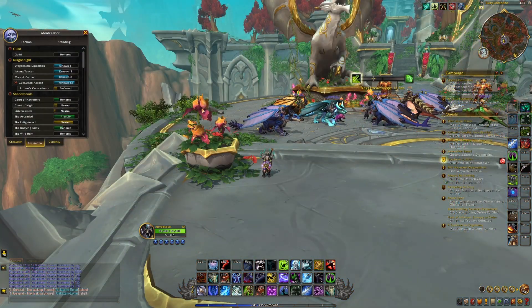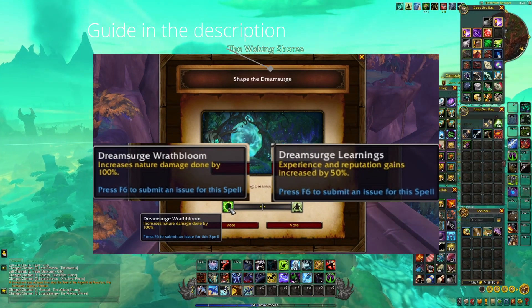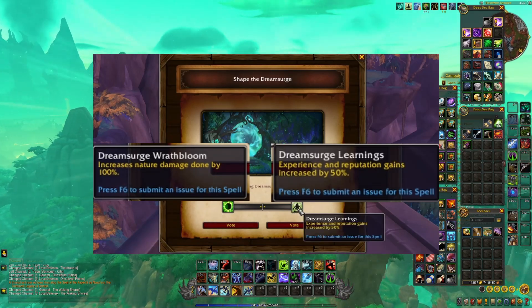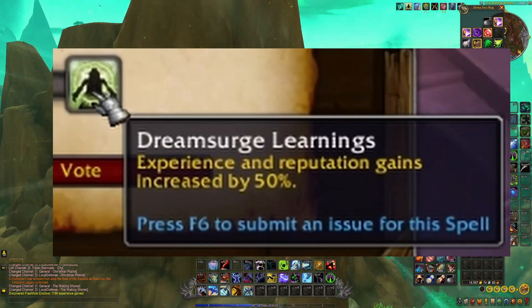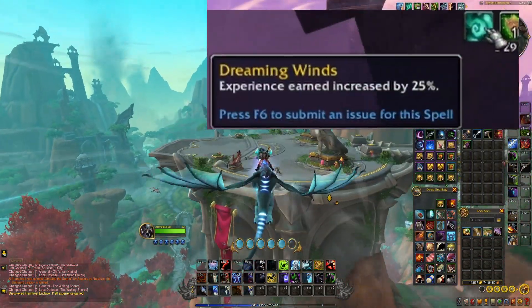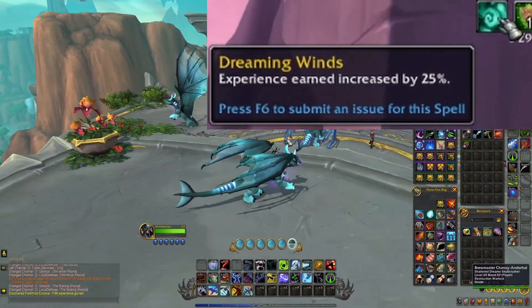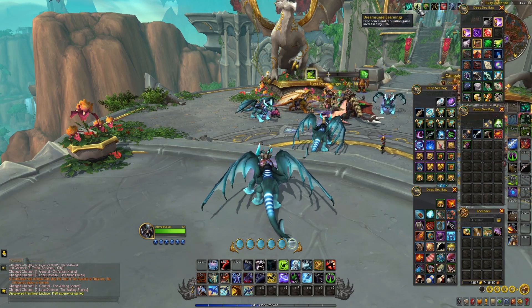With Dream Surges, there's going to be a lot of different buffs you can get. If you want to see a full guide on Dream Surges, take a look in the description — I have my guide posted there covering all the details. The Dream Surge zone benefits from a buff called Dream Surge Learnings, which increases your experience and reputation gains by 50%. It's a really powerful buff and it stacks very nicely with another buff you always get called Dreaming Wins, which increases your experience gain by 25%. Now let's talk about how we can apply this to renown.